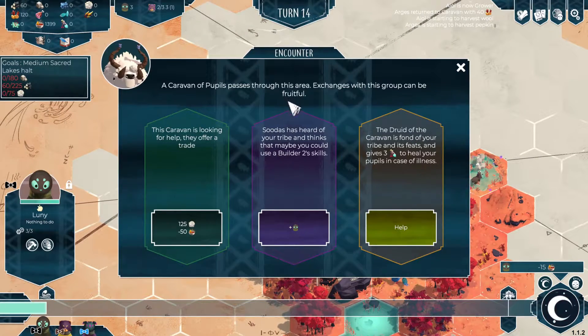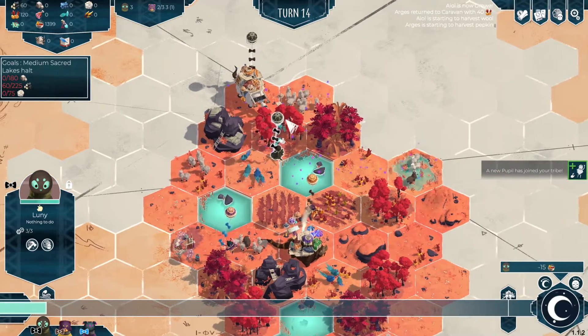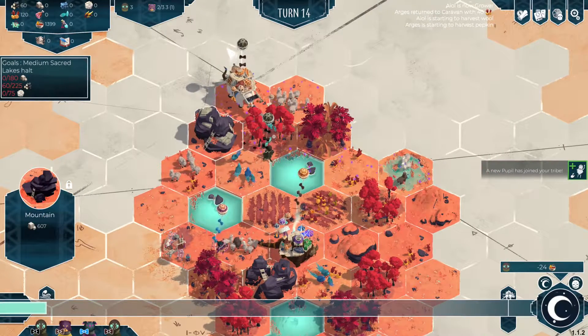A group of people are looking for help — they offer a trade; they need wool. Does it hurt your tribe? It thinks maybe you could use a builder or two for their skills. No — let's take the extra person instead. Okay, so let's send this extra person to work.